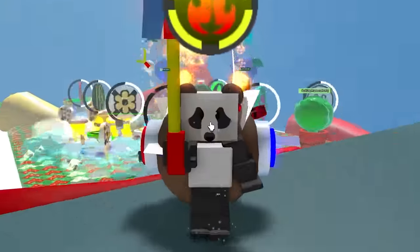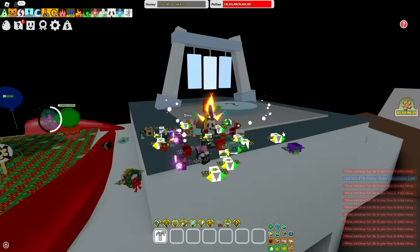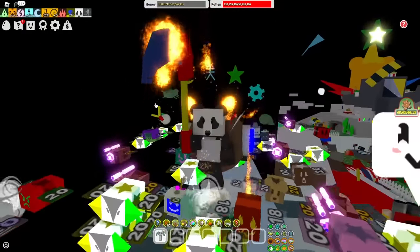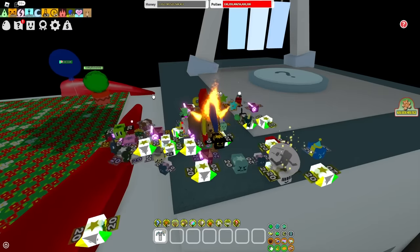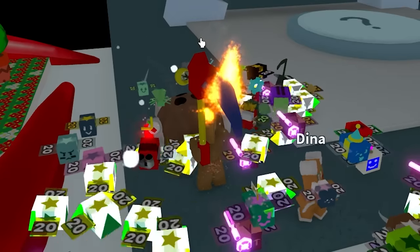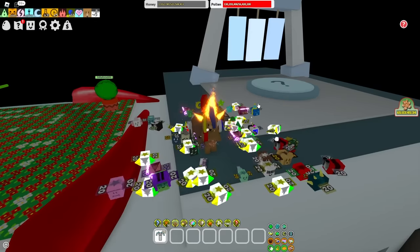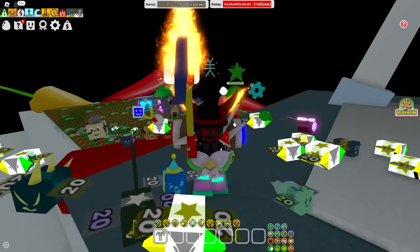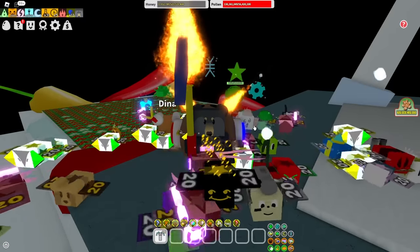Then you're going to want to start activating your target practice targets. When you activate a precise target and it gets shot, it collects a crap ton of pollen. However, do not always stand inside of the target ability when it gets shot during a scorching star, because when it converts your whole bag you lose all of your flame heat, and that can be very problematic. Sometimes it's okay, but most of the time during a scorching star you want to avoid that. Outside of scorching stars, you may sometimes want to stand inside the target when it gets shot to convert your entire bag — for example, if you're having conversion issues.